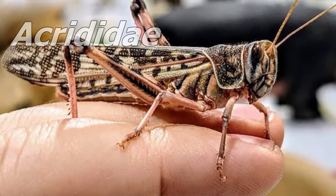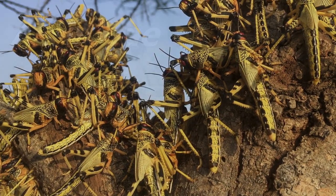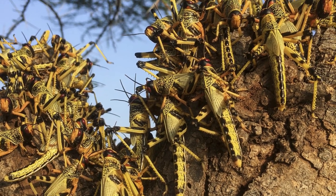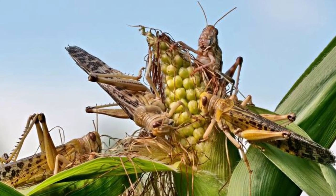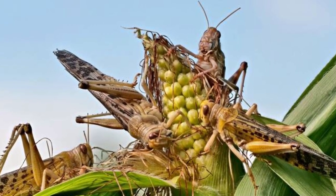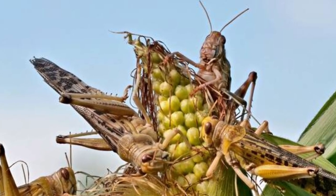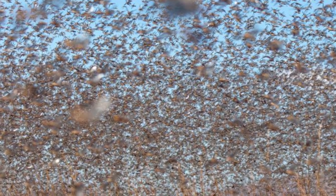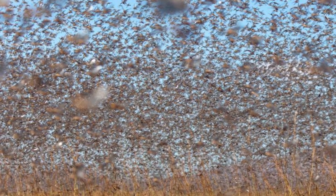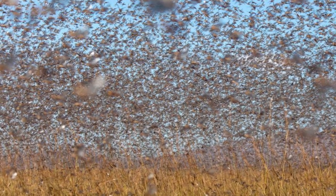Belonging to the family Acrididae, locusts are actually short-horned grasshoppers that are in a swarming phase in their year-long life cycle. This phase happens for multiple reasons, but primarily stems from an uptick in vegetation growth and population growth, either before or after a drought. In their swarming phase, they number in the millions and become extremely voracious, eating away vegetation and leaving the land bare in a single day.